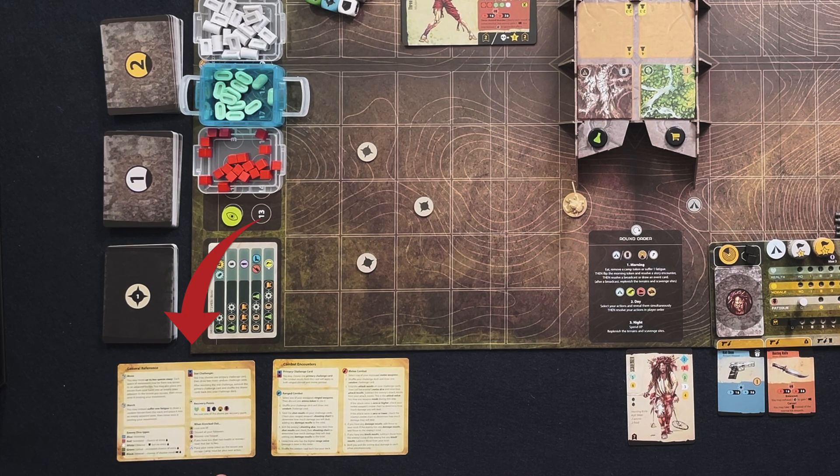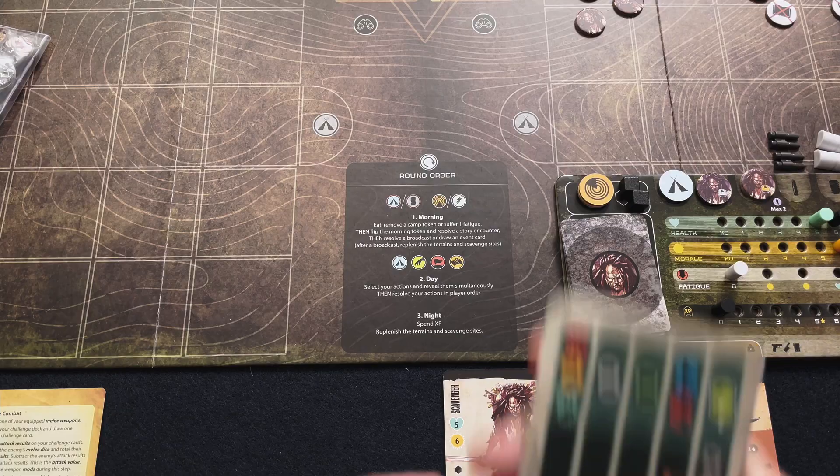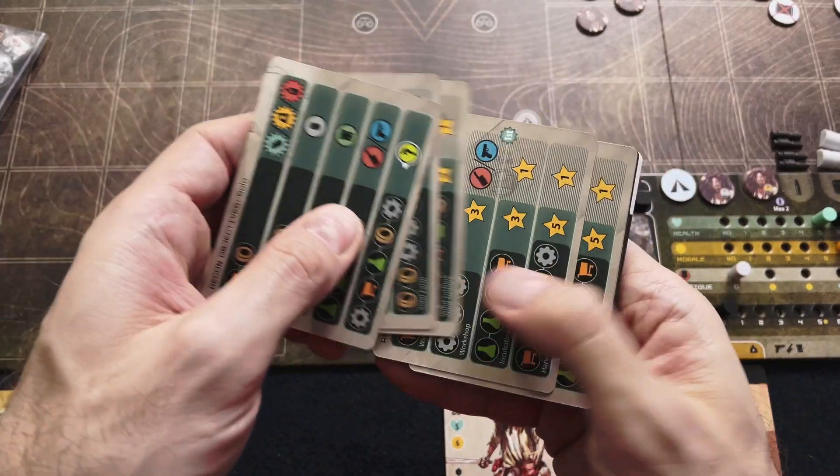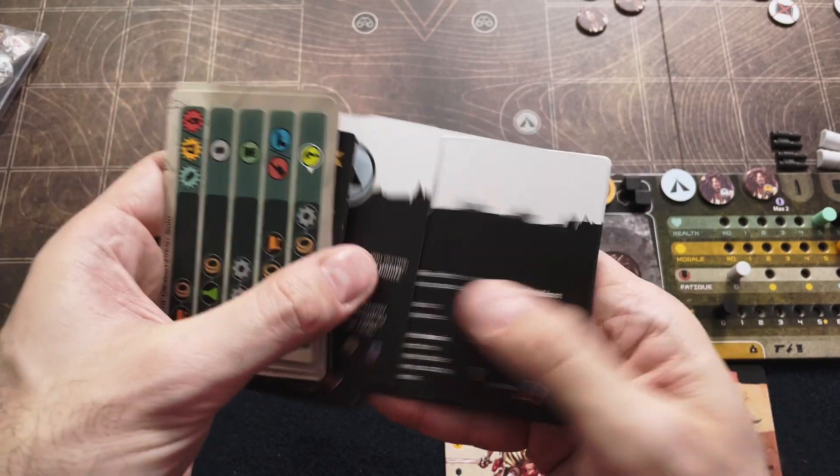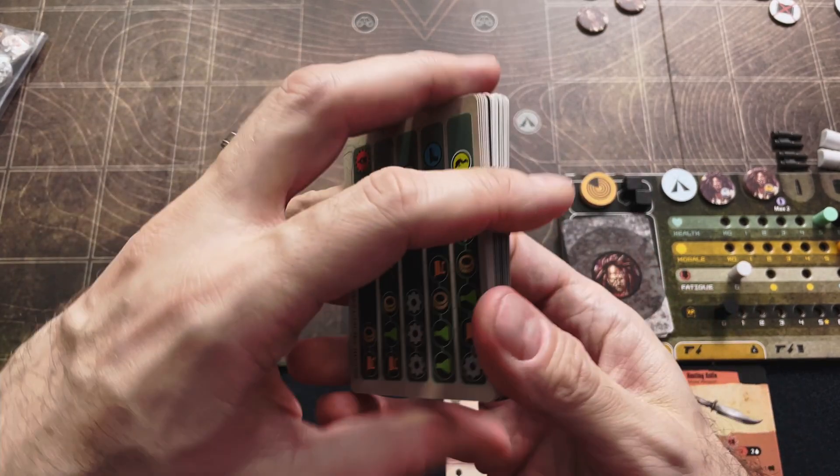I also keep the general reference card and the combat encounters card close by so throughout the game I can make sure I'm doing everything correctly. For the solo game, we're not going to use any of the other recon objectives cards, so they can stay in the box. Same thing for the mission score cards, objectives cards, and progress cards.